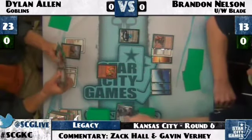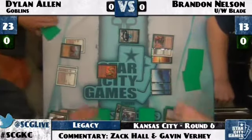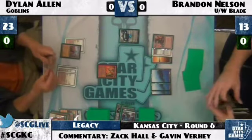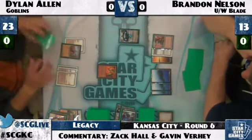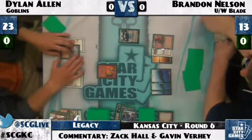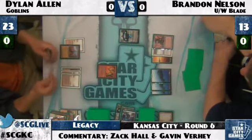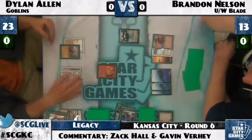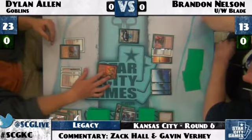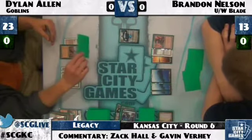Brandon is playing four Jace the Mind Sculptor — he had one right on the turn he needed it, and that's why he plays four. He understands it's a card he always wants to have. You can pitch it to Force of Will or put it back with Brainstorm. Brandon is playing twelve of the best twenty blue cards in his deck. Dylan Allen is trying to decide how best to destroy that Jace.